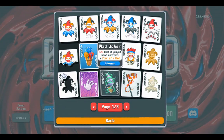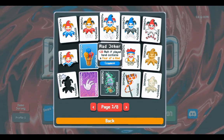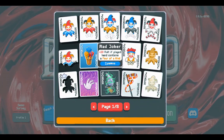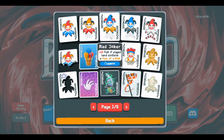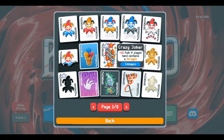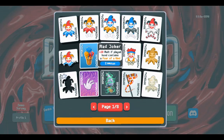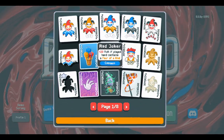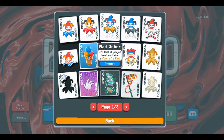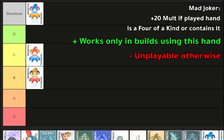Next card is Mad Joker — plus twenty mult if the played hand contains a four of a kind. This kind of card requires its own category. It's very obvious this is quite good in decks and strategies already using four of a kind. Plus twenty is pretty good — it's over the majority of some of these cards. But it's rare as hell. Buy this early game and it will never trigger. It's so much easier to get a full house than a four of a kind. So it needs a situational category. Just don't buy it early game — it's bait.